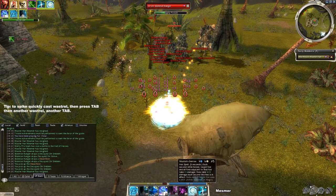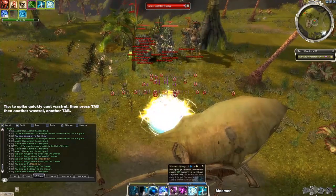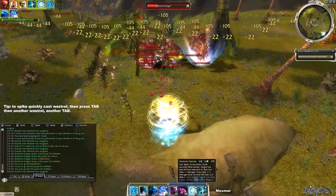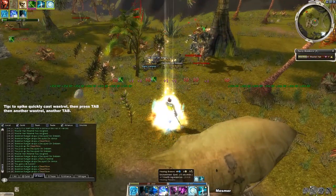For the mesmer I'm using a Wastrel's Demise and 55 hybrid — there's not much new to say here. Just stay alive with the protective skills and spike them down with Wastrel's Demise, then tab to the next target, another Wastrel's, another tab.